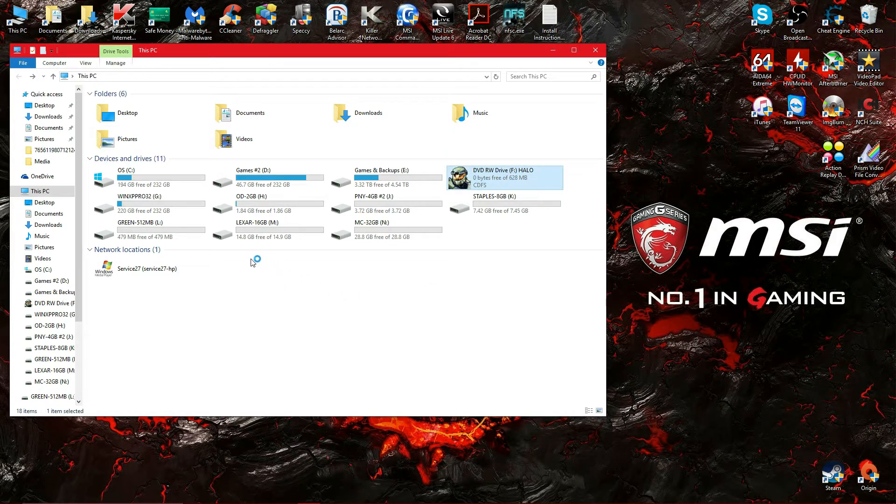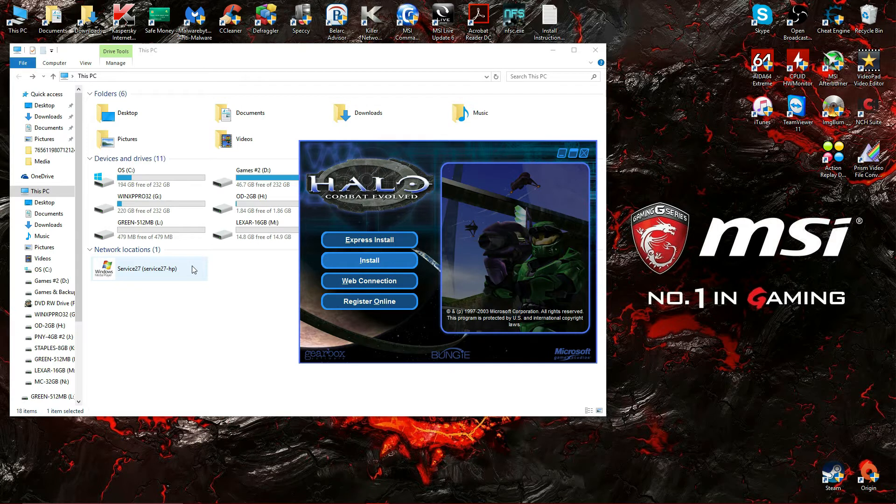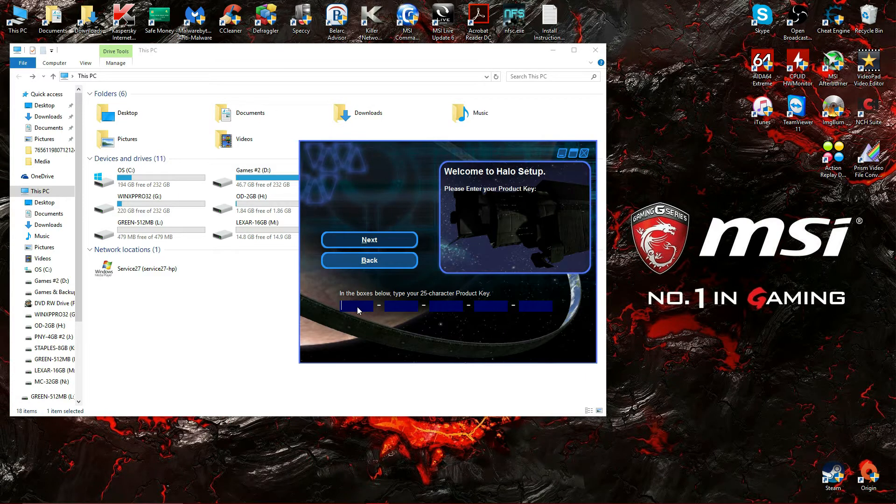So anyway, we're going to double-click this, and it should hopefully run the autorun program and we should be able to start the install. Let's see how this baby works. I just thought I'd let you enjoy that intro music while I took the liberty of pulling my old Halo box out of the cabinet, because I needed the CD key. So we'll just hit install and type in this code.